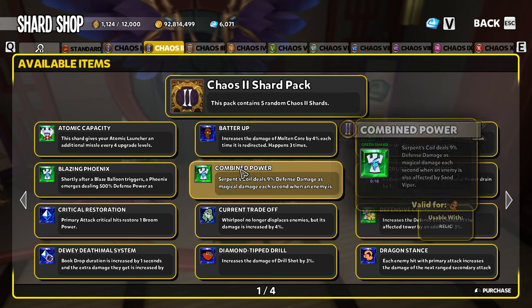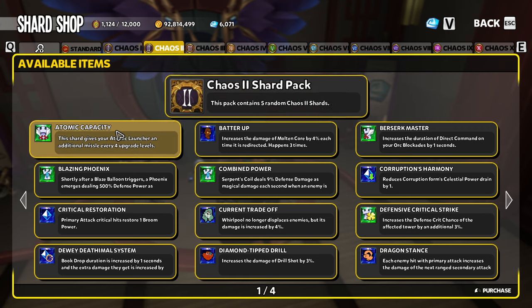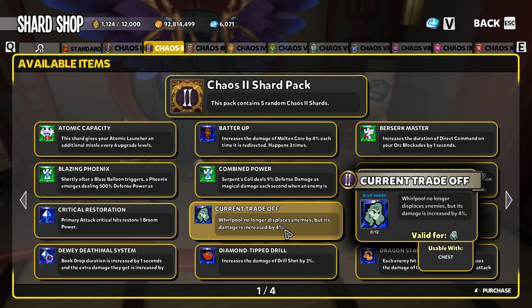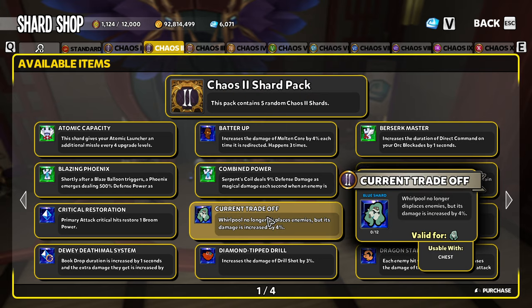Moving on to Chaos 2: Chaos 2 has 41 shards in the pool. Say you're looking for Current Trade-Off on your new Aquarian. You'd have to open 29 shard packs to have a 50% chance, 57 packs for a 75% chance, 94 packs for a 90% chance, and 357 shard packs to have a 99.99% chance of getting the Current Trade-Off shard.